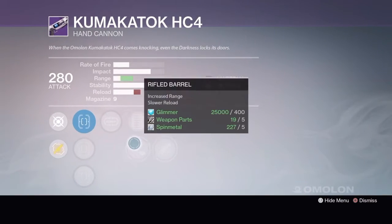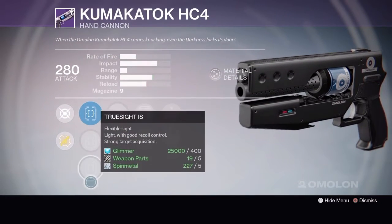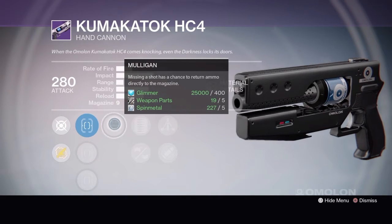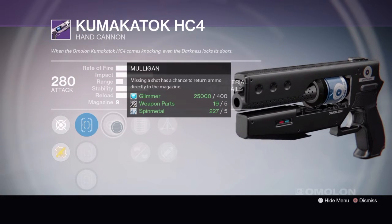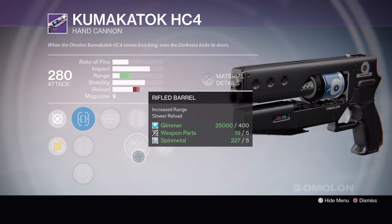The second one, Tier 2, is going to be your best bet. Whichever sight you're comfortable with — they don't make much difference on the base stats, just slightly changing stability or reload. You've got Mulligan, so if you miss a shot you have a chance to get it back. Then you can go Extended Mag — brings it up to about 11 rounds — or Rifled Barrel, which is probably the one I'd go with. Nine rounds is decent for a Hand Cannon if you can hit your shots, and with Mulligan you technically have a bigger effective magazine.